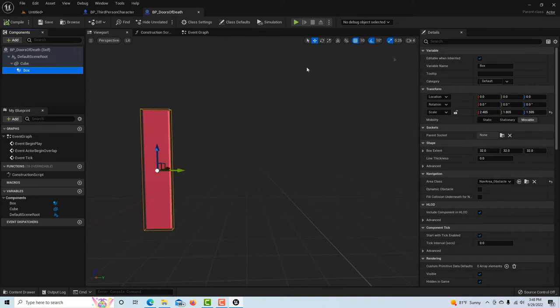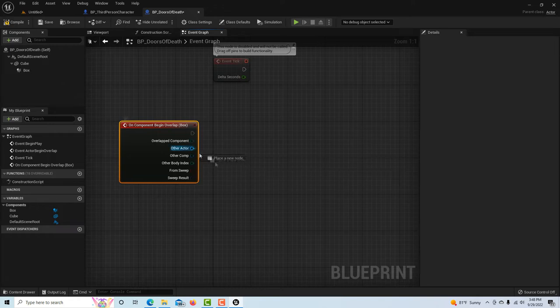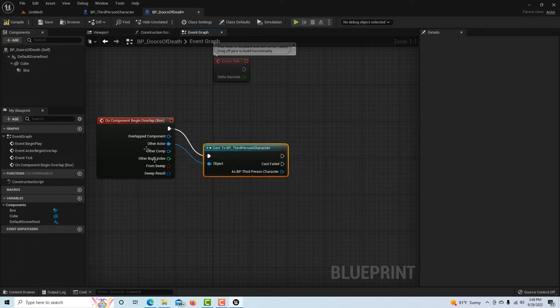On the left side, find On Component Begin Overlap — this is going to be a trigger to activate our door. Drag off of Other Actor and search for Cast to Third Person Character. This is a test to make sure whatever is interacting with our door is actually our third-person character — we don't want it interacting with any other element. Make sure Other Actor is hooked up to Object.